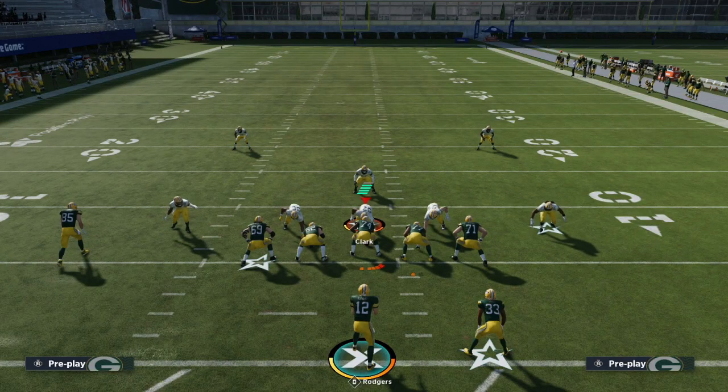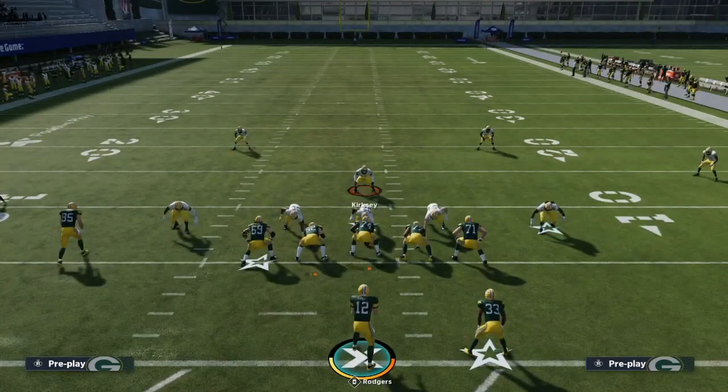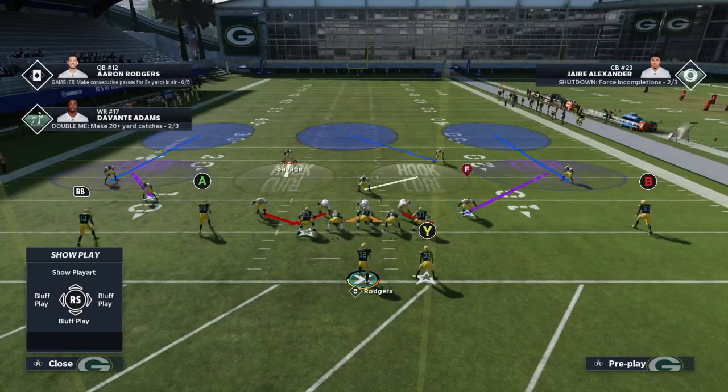Alright, now we're going to go over beating cover 3. As I said in the last video, cover 2 is 2D Blues, cover 3 is 3D Blues, cover 4 is 4D Blues. Cover 3 is the most balanced of them all — there's not a huge weakness short and there's not a huge weakness deep, whereas in cover 2 there's a huge weakness deep and in cover 4 there's a huge weakness short.